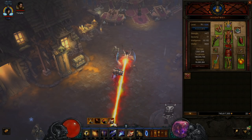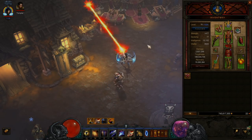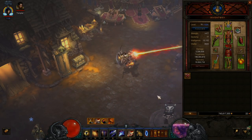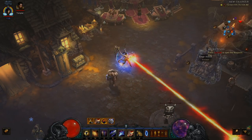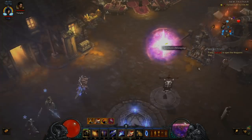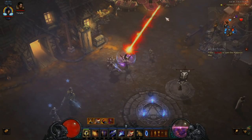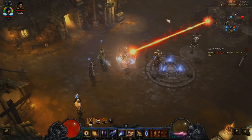So as you hold it down you can see the stacks building. This gives you that damage reduction — that's the second piece of the puzzle for how we do damage. For the two- and four-piece, you don't have to worry about anything but holding down Disintegrate. It gives you unlimited Teleports as well. All you have to do is Disintegrate and Teleport, jump in those Oculus Rings, and you're good to go.